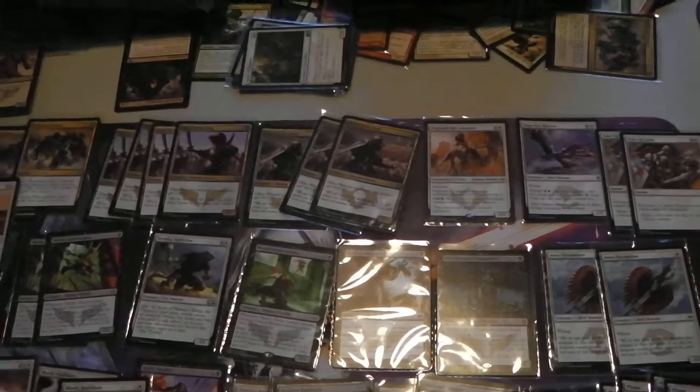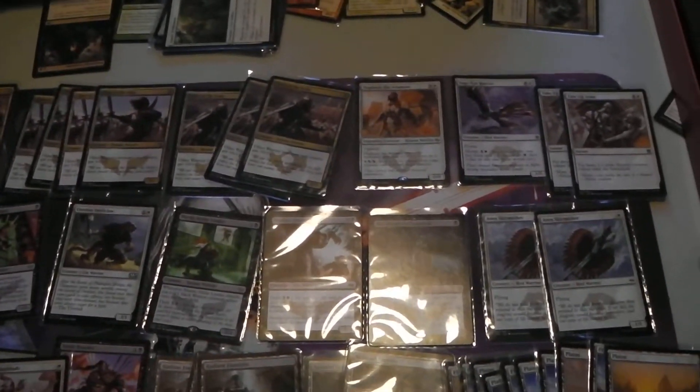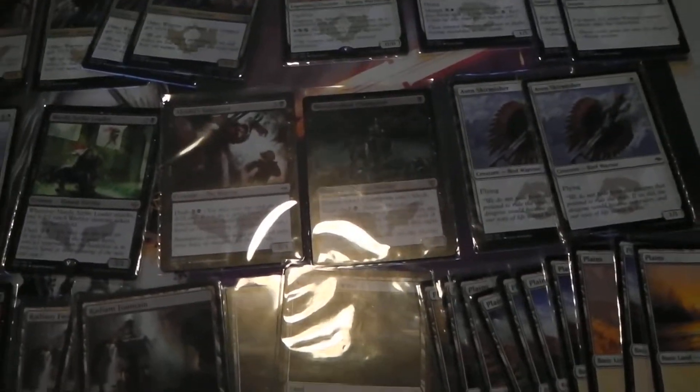Now when Dragons is released, there's definitely going to be a few swap-outs, but for now I thought I'd just show what I've got. We've got our land base, around about 24 — it kind of fluctuates. I don't so much use a sideboard as I just swap a card out here and there depending on how it goes.